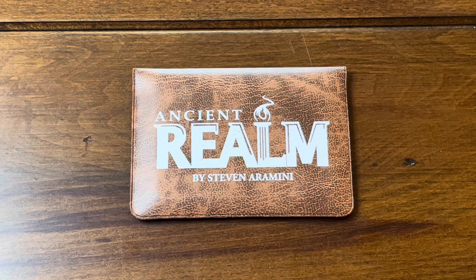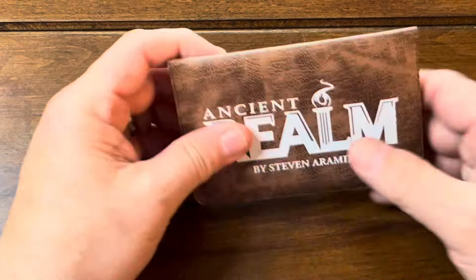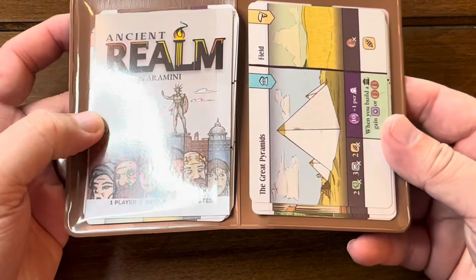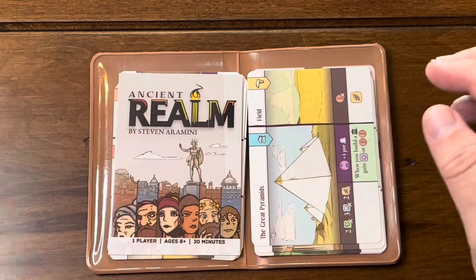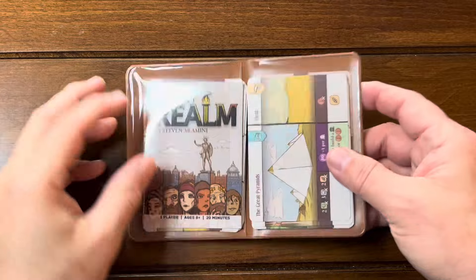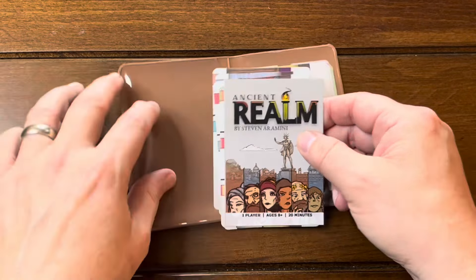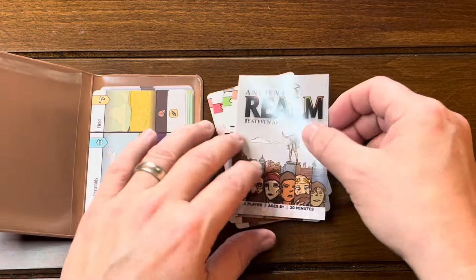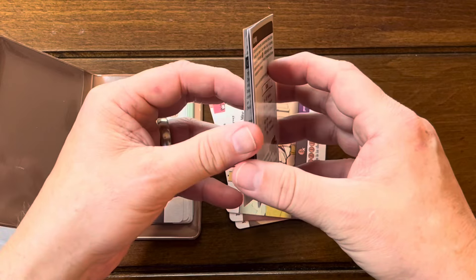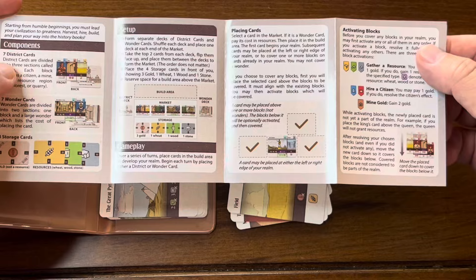But are they worth the wait? I'll let you be the judge. I generally like these. They're small format. They come in these little wallets, and there's not a ton of cards in the game, but that doesn't mean there's not a lot of gameplay in these little wallets. This is Ancient Realm, and the rules will come in this little rules folder — very small, as you can see, it fits into my hand.